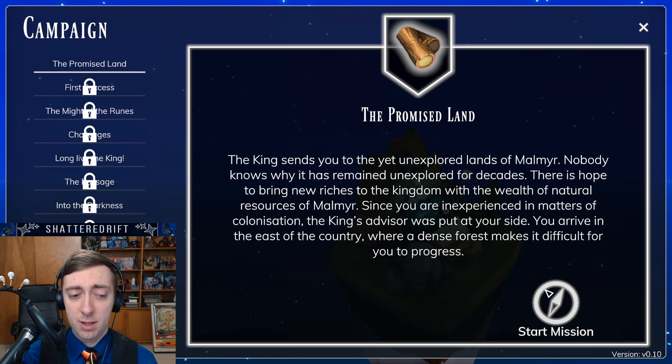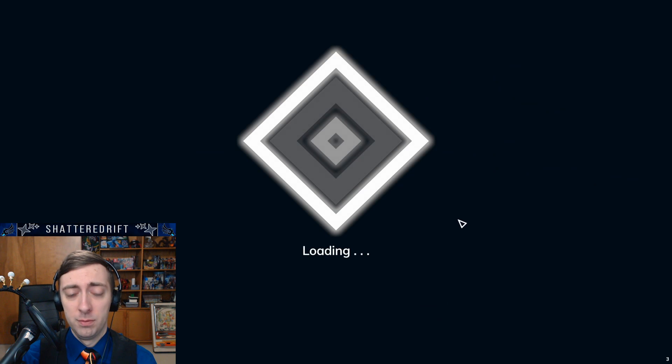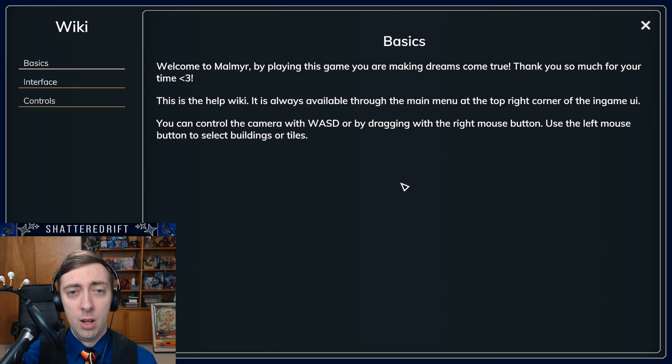Let's start this mission and hope that it walks us through a tutorial. By playing this game, you are making dreams come true. Thank you so much for your time. This is the health wiki — it is always available through the main menu at the top right corner of the in-game UI. That's actually neat that they're calling the tutorial a wiki. I really like that.